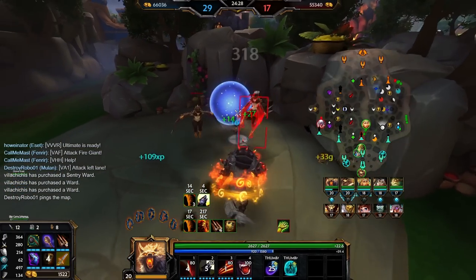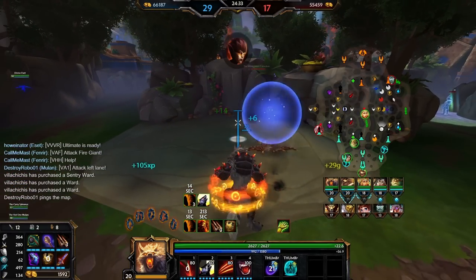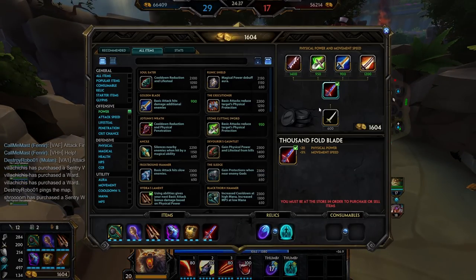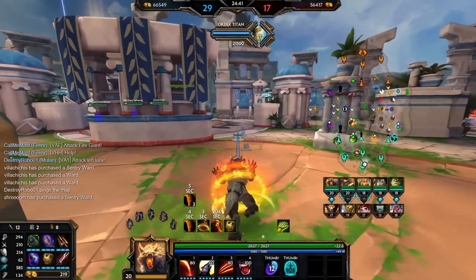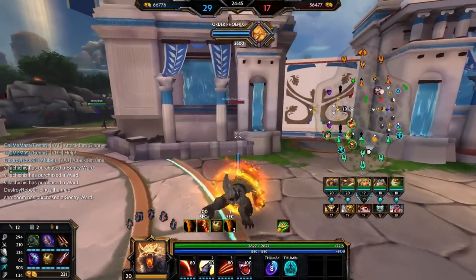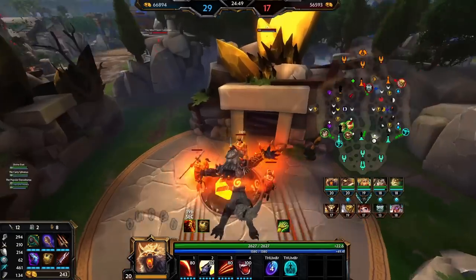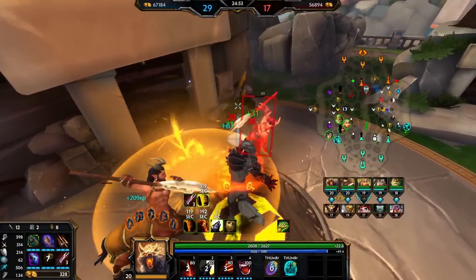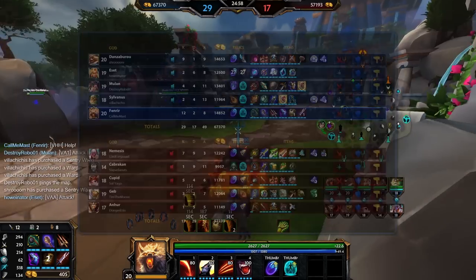If we can, it'd be nice to wait for the next speed buff. It should be easy enough — they're split pushing. Once we get this online it's so ridiculous. Before that you're just playing pretty normal Fenrir, and then we get Bumba's done and we're just casually killing their team 1v4 in a Cupid ult with no beads, through a Geb shield — doing some pretty stupid stuff.